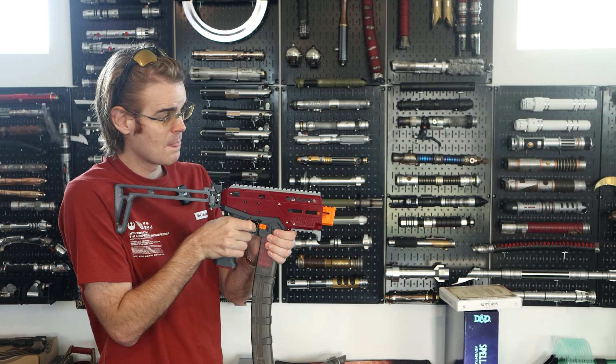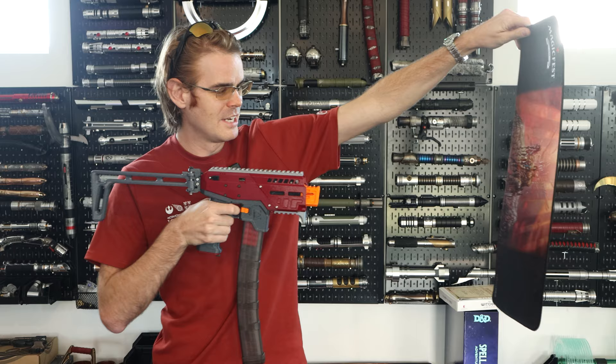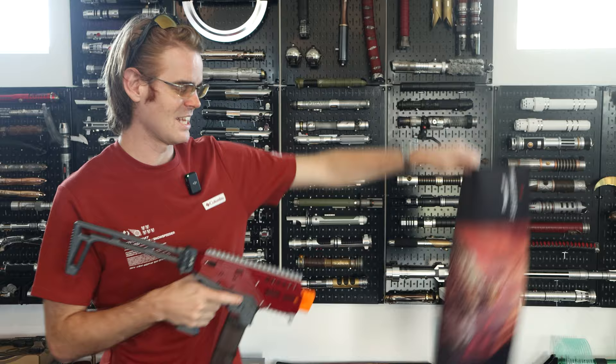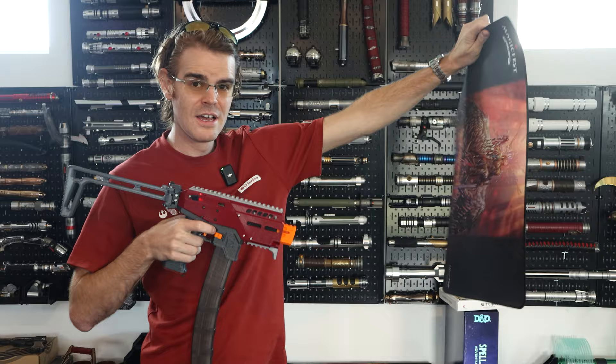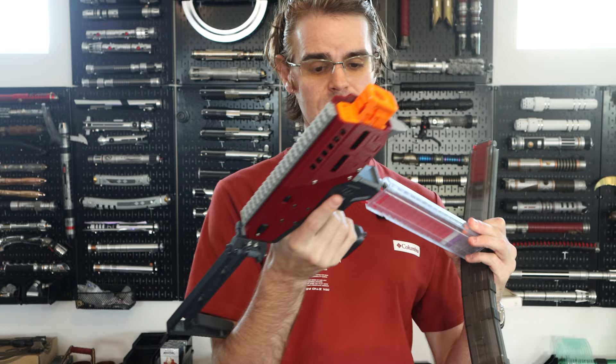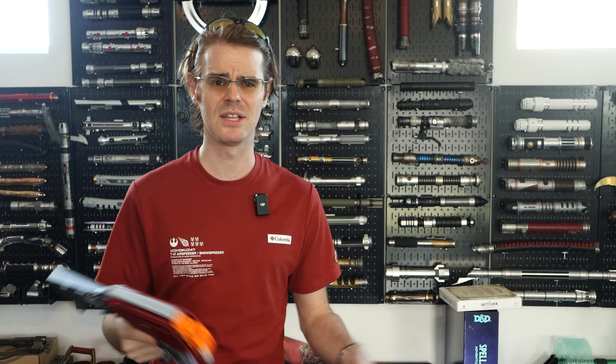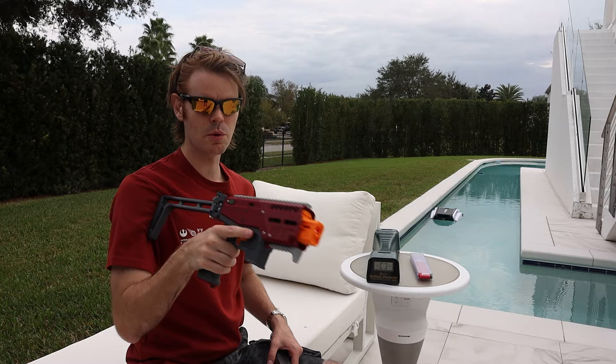Let's put a couple of darts down in a burst and then take it outside and show you what it's got. It's clearly in the 200 FPS mark right now. They're standard half-length darts — just a lot of power in the burst, even in semi. It is talon compatible; these are Luke's tachi mags, and it'll take regular talons as well. Depending on your team's dart loadout, the player using this will definitely need multiple magazines to take full advantage of it.